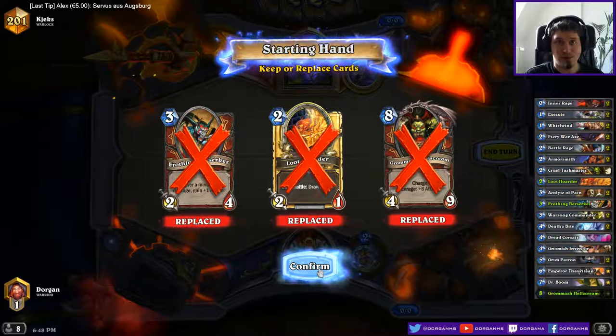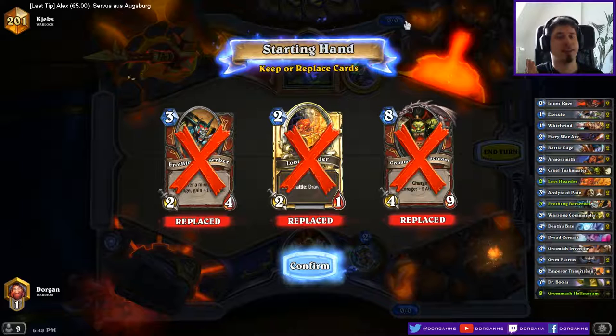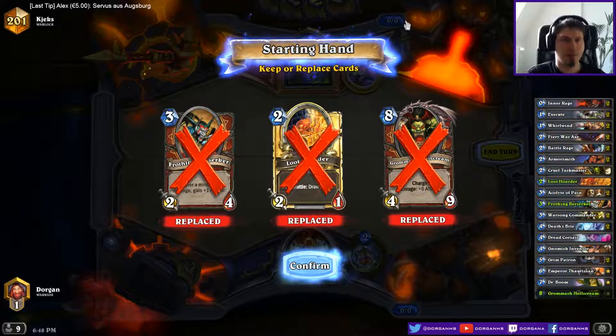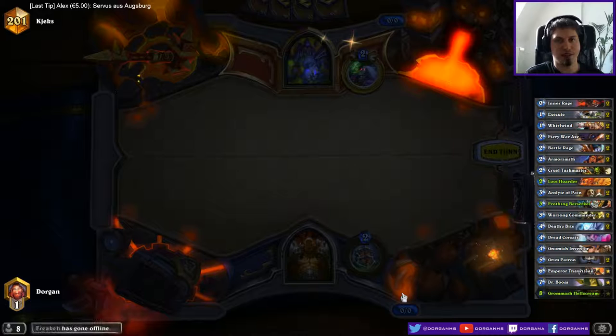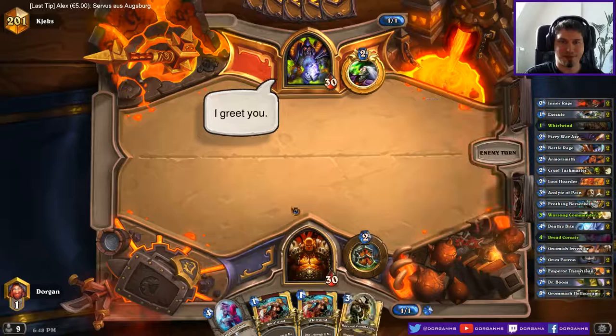I'm not sure if I want to give him intel about my hand right now. He might think: okay, he tosses back all the cards, he might not have a Fiery War Axe, I will keep this Flame Imp or something. So if I wait, he might think: okay, he kept all his cards, I will not keep this Flame Imp because he might have a Fiery War Axe. Which I actually don't, because I have double Whirlwind Dread Corsair there. So it might have been a good bluff.